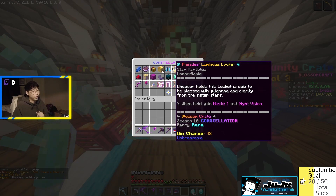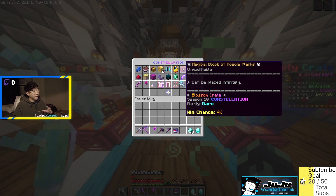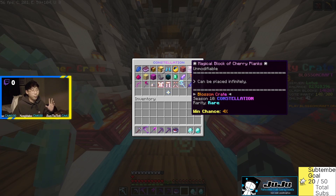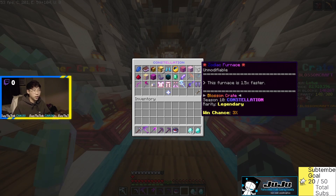Moving forward we have the Magical Block of Acacia Planks — another great addition. Then it's a Magical Block of Cherry Planks, which with the new cherry update is a cool addition, another four percent drop. Next is the Zodiac Furnace — this furnace is 1.5 times faster, kind of like the kit super smelter. It's a three percent chance to get this one. Wait, this is not a regular furnace — this is actually game changing. That could really up my profits.